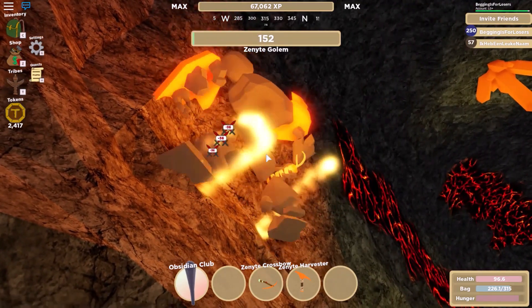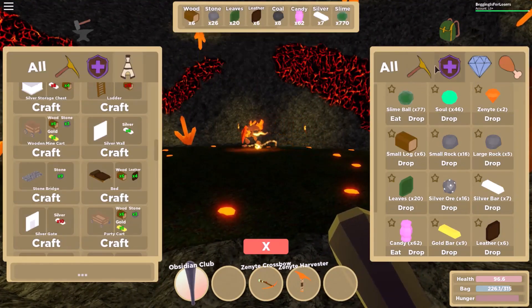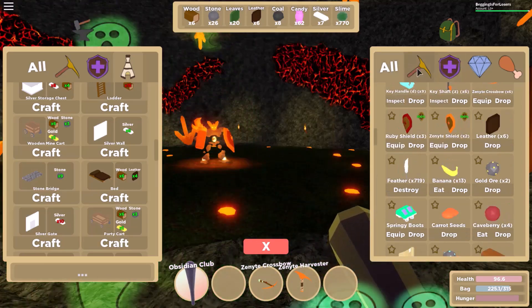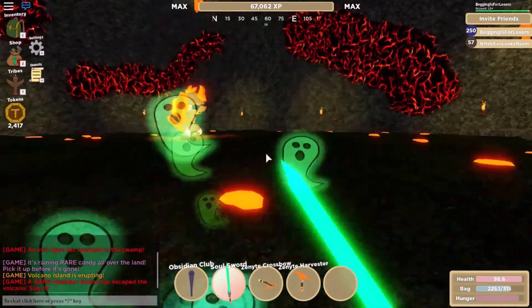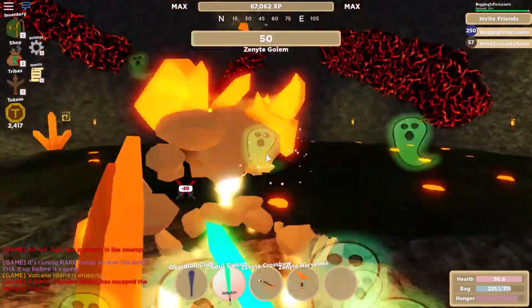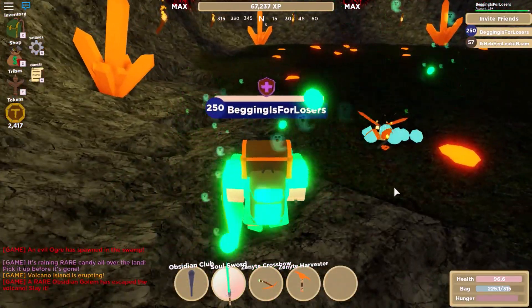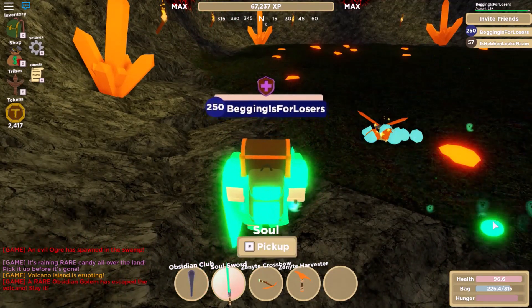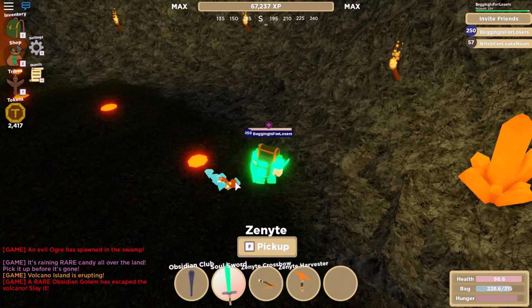Now let's see what loot he is going to drop. Switching to soul armor for those last few hits so it will level up even more, and go in for the kill. Oh, he's going in for the kill — no man, I'm not agreeing. There he went. He dropped some good loot — I see swords, I see souls, I see oars. Good loot, mister zenite golem. Challenge completed, thanks for watching.